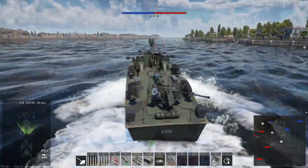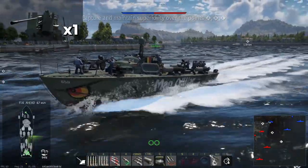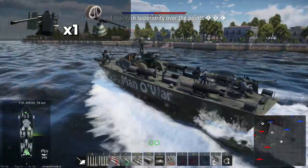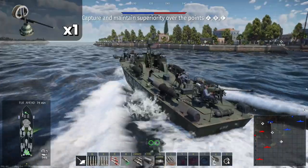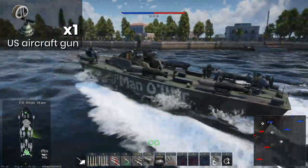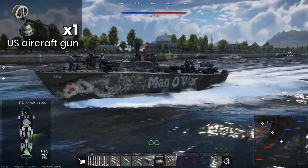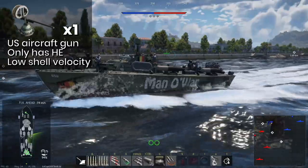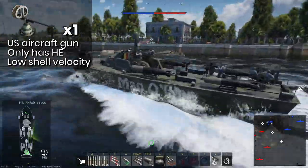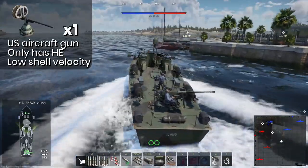First, as usual, the armament. The main armament of PT-658 is a Bofors 40mm gun at the rear and an automatic 37mm gun at the front. This 37mm gun should be familiar to US pilots among you and in my opinion can be ignored as a naval weapon, as it only has high explosive shells and the shell velocity doesn't match up with the Bofors. It still deals damage of course, but it is overshadowed by the perhaps famous 40mm gun at the rear.